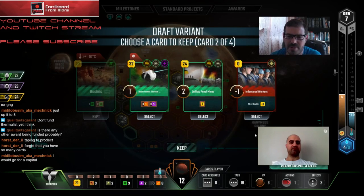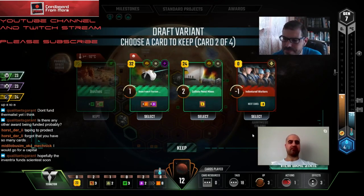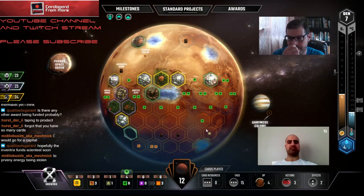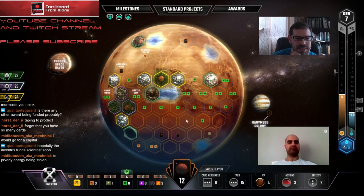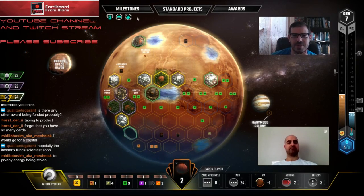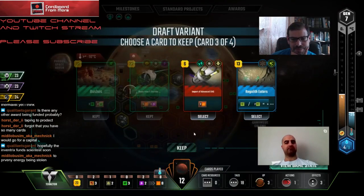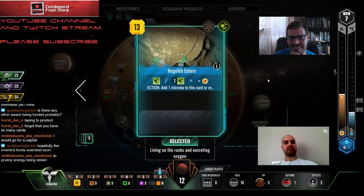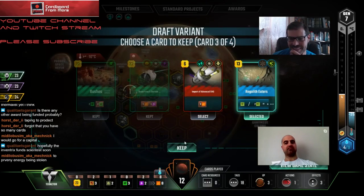I don't care about these cards very much. Probably take Beam - just hack it so someone else can't have it. That's six cubes right there. I'm going to give props to Mechanic on this one - getting Planner was a big game play. Regolith Eaters - that's really good! And we got Cold Fungus - that's an oxygen boost too, and it's a science tag.